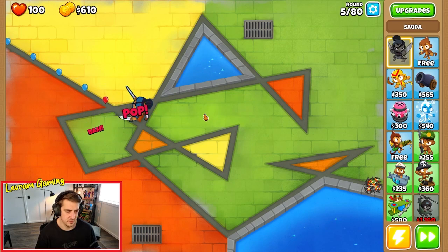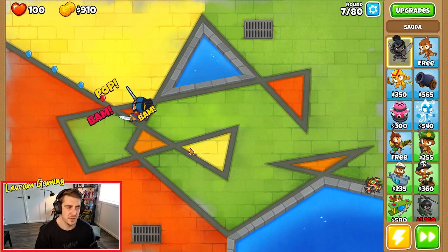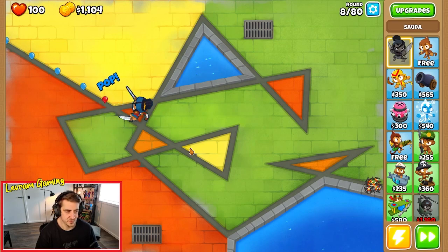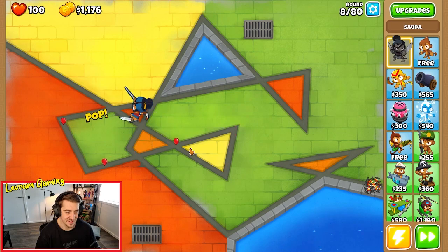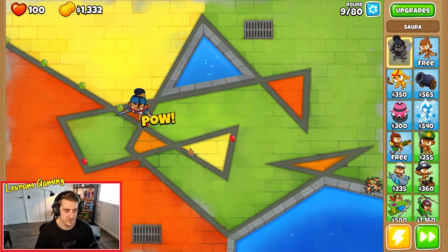The only thing we're going to have to watch out for are lead balloons, but Sorter's ability can pop them. So we'll see how far we can get - we might have to do this a few times. Bear with me, but the advantage of doing this video is we'll get a bunch of XP towards level 100, gain that monkey knowledge point, and potentially unlock this achievement.